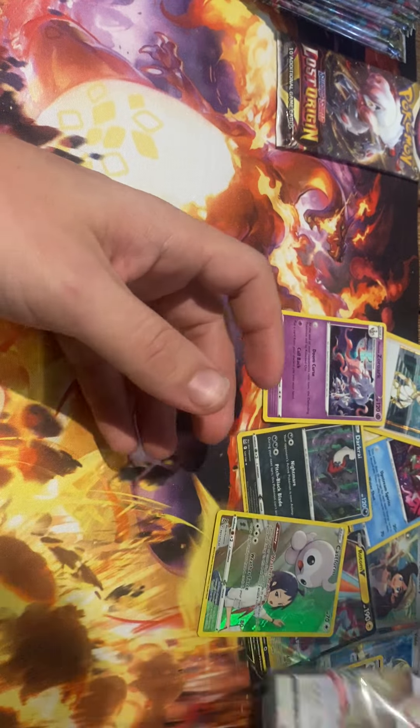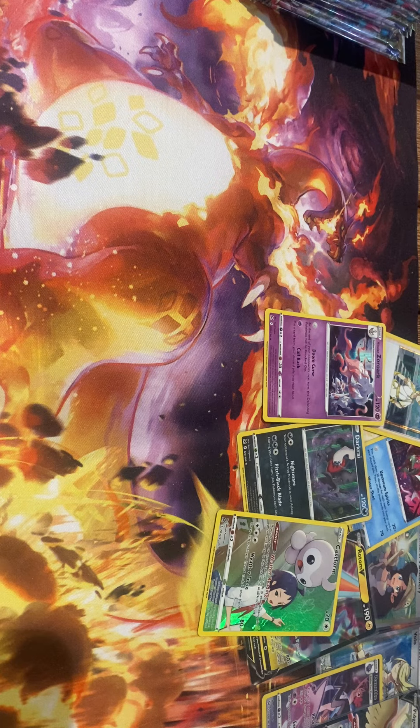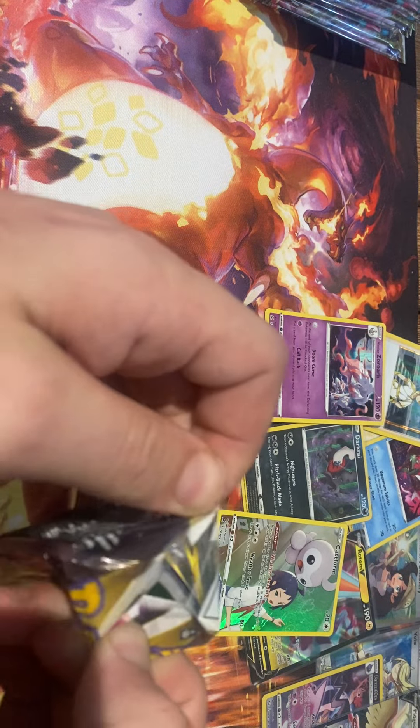Okay here we go — Cedra, Svapur, Growlithe, Slugma, Tyrannitar, Lickitung reverse — and it's a Pidgeot full art V! Beautiful. Into the sleeve you go. It's going all right guys — halfway through we've pulled some nice trainer cards and a couple of Vs. So it's going all right I'd say.